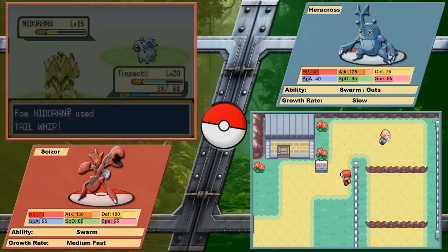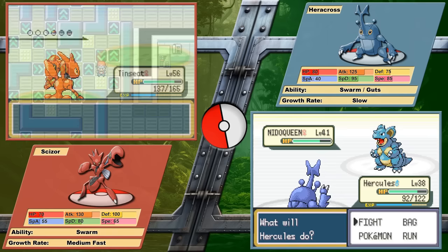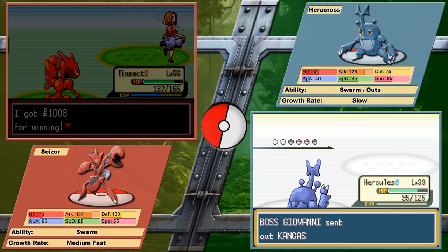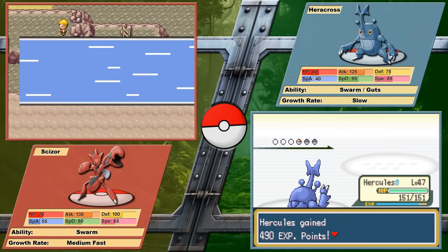I've run Scyther vs Pinsir in the past and I see this run being very similar. Scizor and Heracross feel very much like the Gen 2 equivalents of those two. Their growth rates align, movesets are similar, and this time both competitors face a 4x weakness in the game — Scizor to Fire and Heracross to Flying. At the end of the video I will include Scyther and Pinsir's times because I love data points.